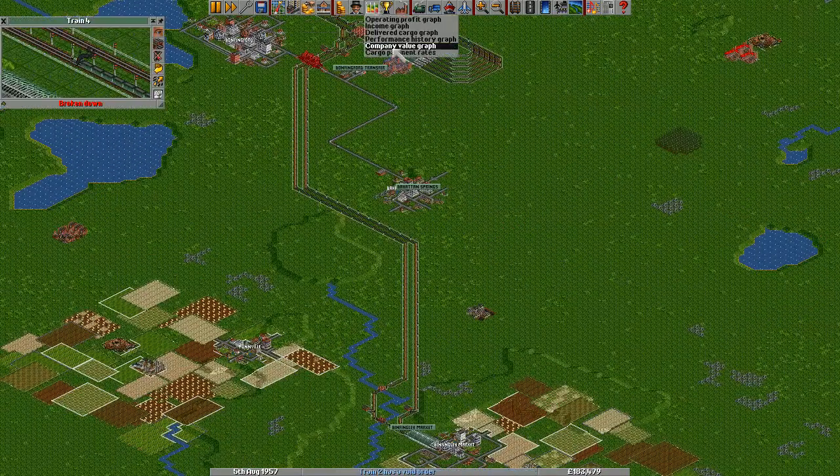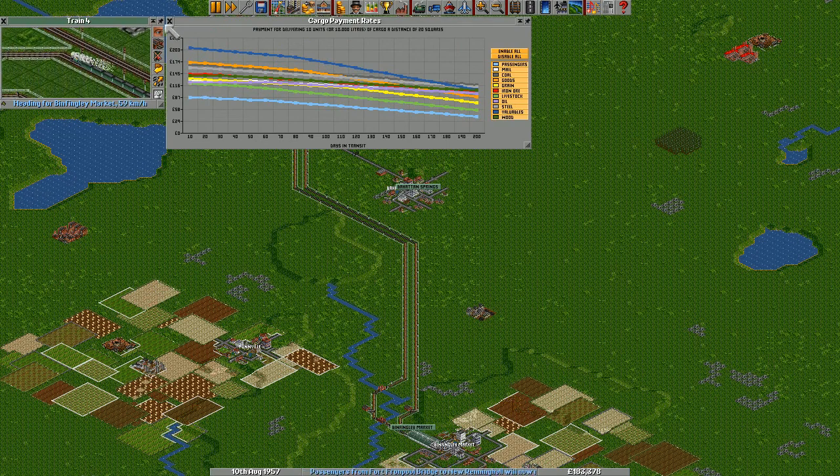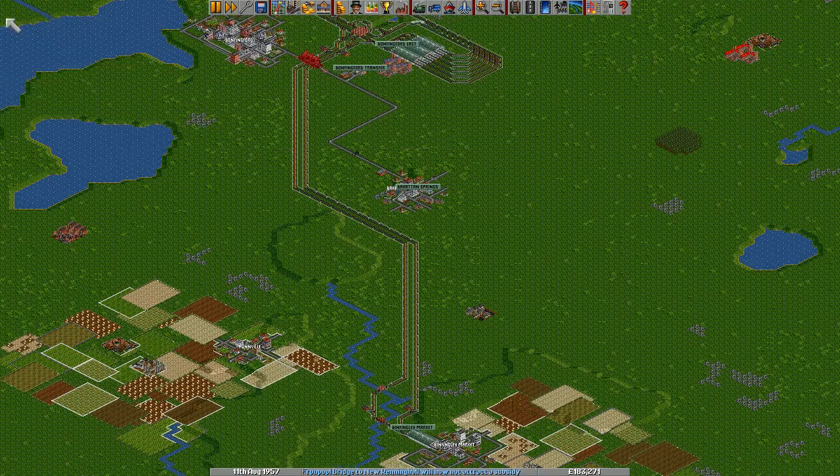If we look at this one here, you can see oil is actually pretty damn useless in terms of money — it's all the way down here. What the hell? So it's not where the big money is, but it's where we're going anyway.